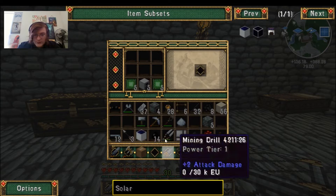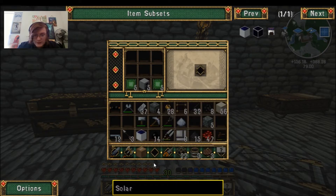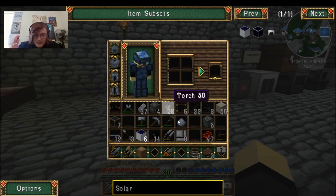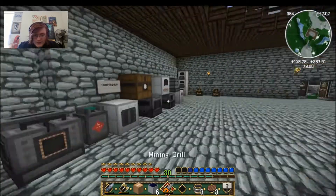Next we put our coal dust in there. Then we're going to put the glass into place, and now we've got solar panels. We've got six solar panels.